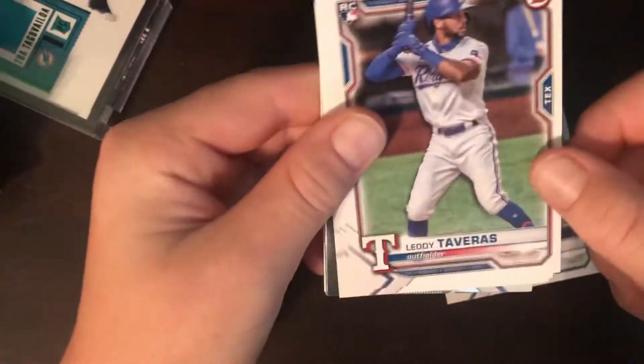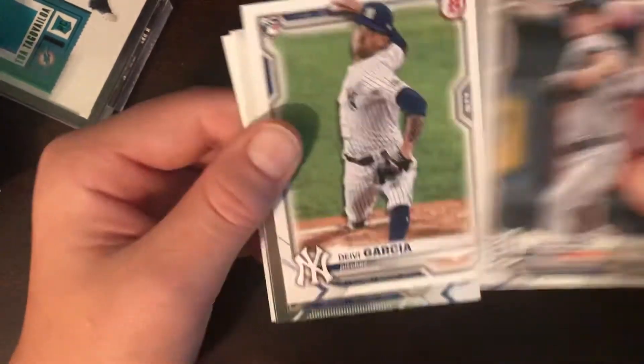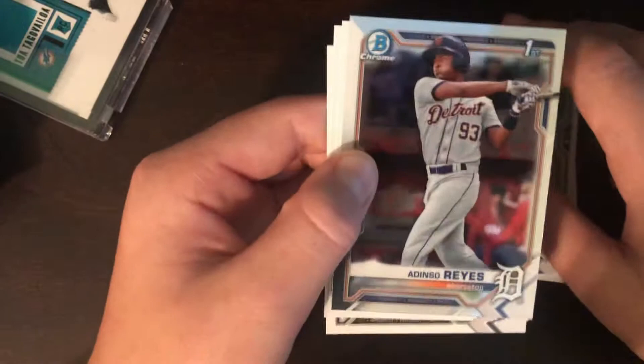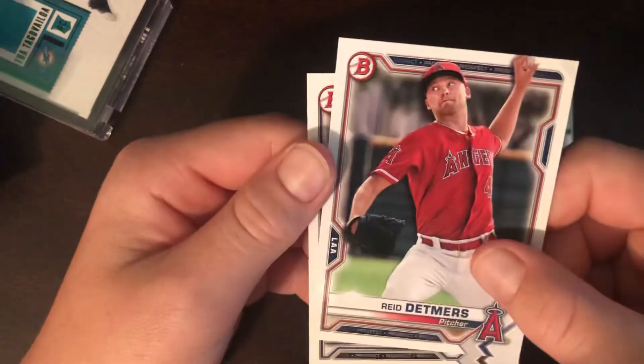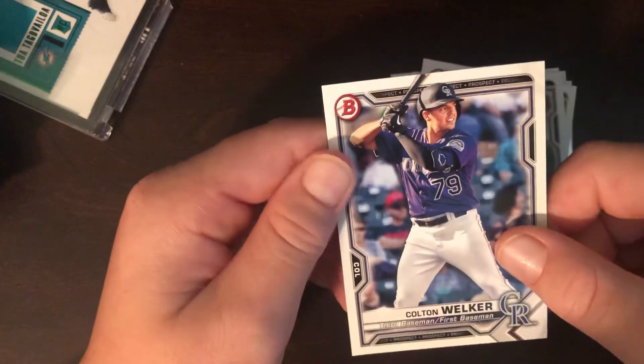Evan White, Letty Tavarez, Jazz Chisholm, Casey Mize rookie, Deivi Garcia, Daniel Lynch rookie, Adesino — first Bowman card — Bayron Lora, Reed, Detmers, and Colton Welker.